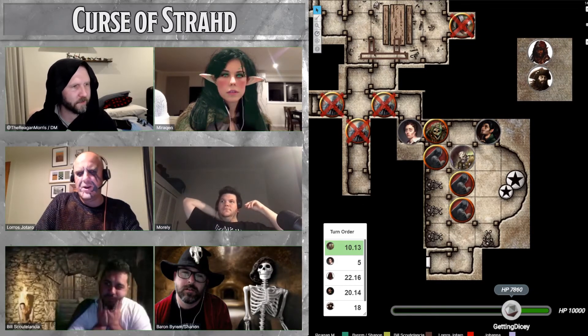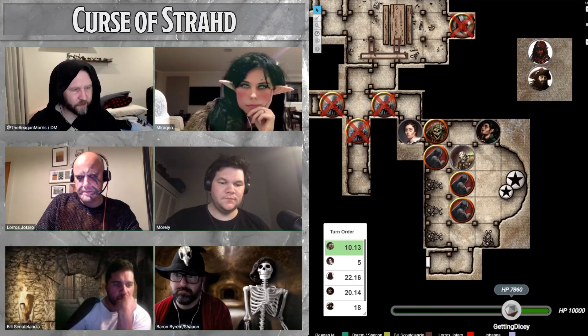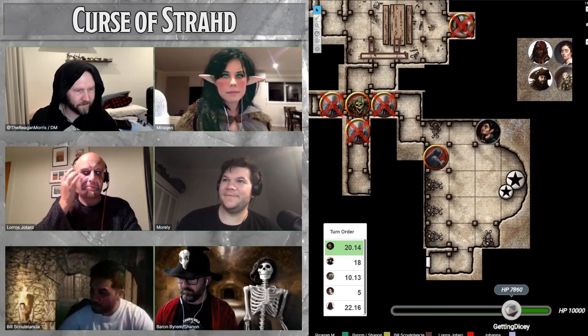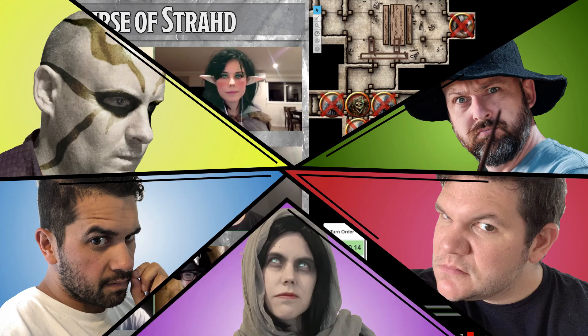One character's final strength score is dropped by 6 more points, leaving them in a dying state from 12 necrotic damage. Facing the dire situation, one player announces they're going to use a move not seen since episode 2, season 1 — they're going to run!